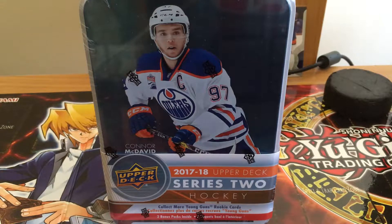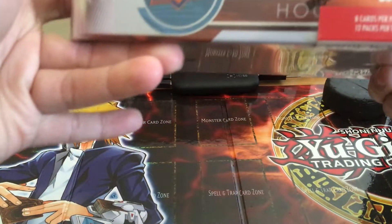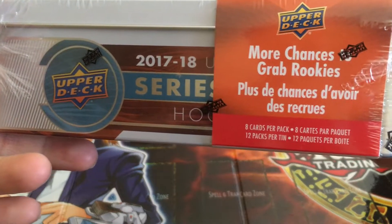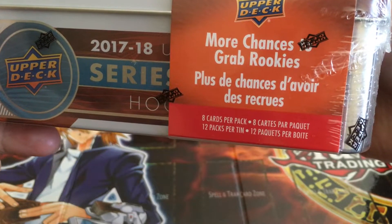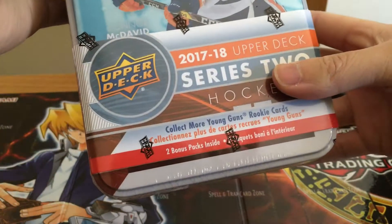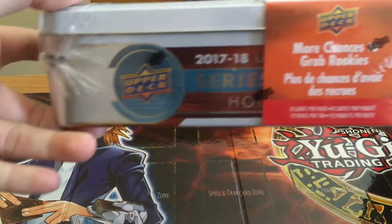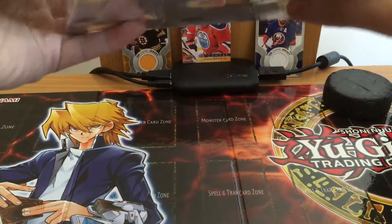This is a tin version. I don't think it said how many packs yet. It says two extra packs there, but more chances of a rookie. 8 cards per pack, 12 packs. Usually when it says any bonuses, it's including it. So it's going to be like 10 packs plus 2 bonus equals 12.